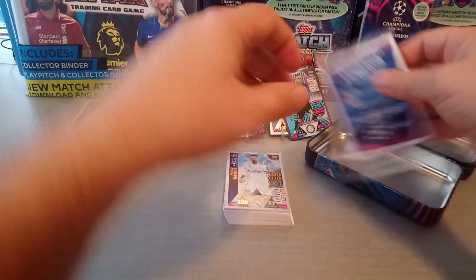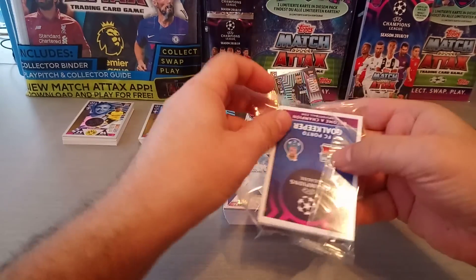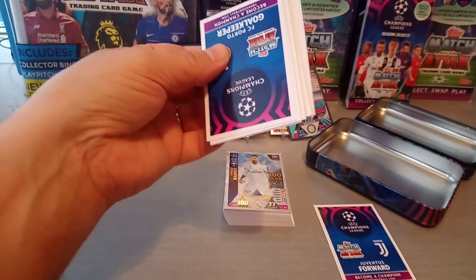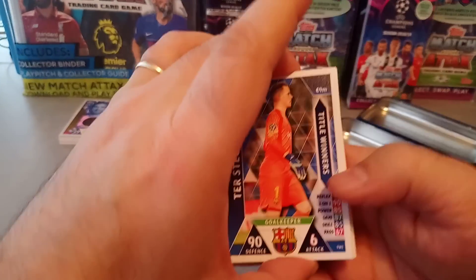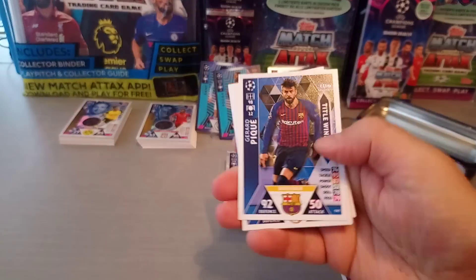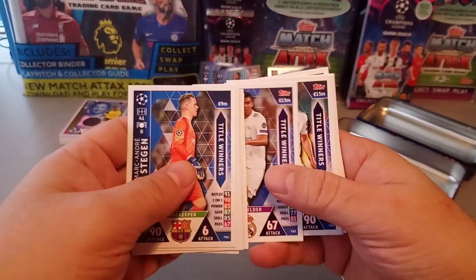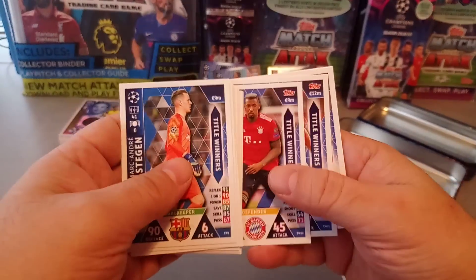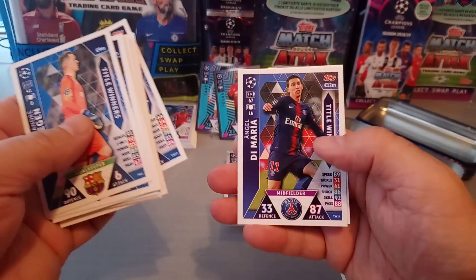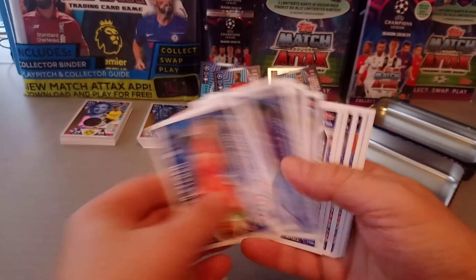So lads, now you know what you're going to get inside the big tin of title winners. Let's have a look at the title winners: Ter Stegen, Alba, Piqué, Kroos, Marcelo, Varane, Casimero, Bale, Neymar, Boateng, Robin, James Rodriguez, Juan Mata, Halilović, and Casillas. So this is what you get in the title winners.